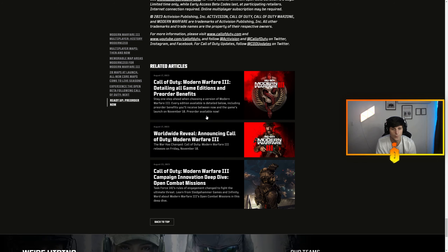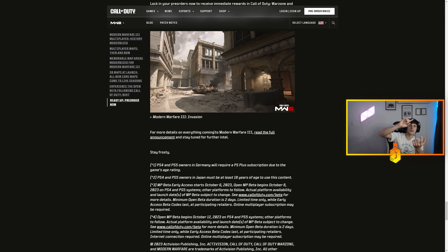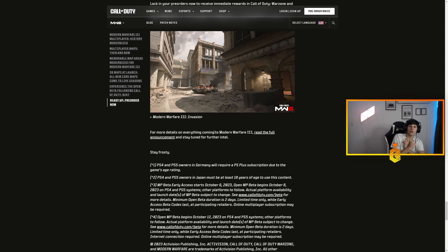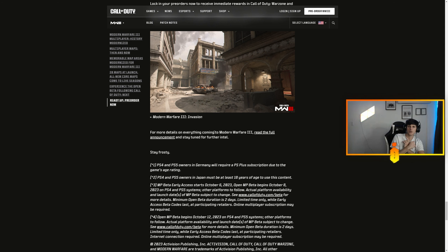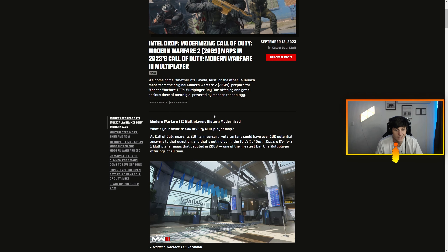High Rise — as long as the spawn snipe is still there, we're chilling. Look right there, this window over here — I'm almost certain it's still there, though it looks like something could be blocking it. It better not be. High Rise is a go-to map. Karachi is the most slept-on map in the game — it's always the one people can't remember the name of, but it's a super go-to map.